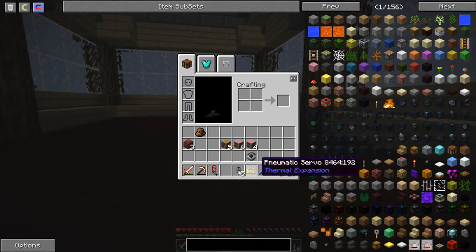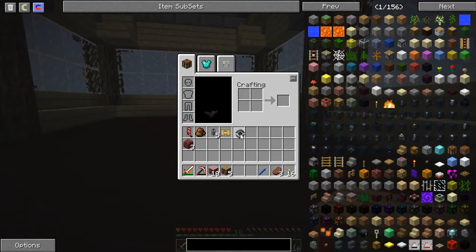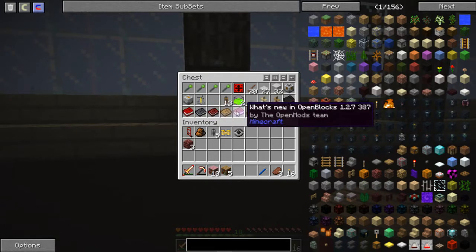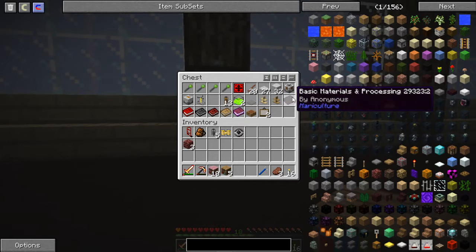So now we got bookshelves. I'll put this, this, and this away. I shut off my skeleton spawner. I got a whole bunch of bows, some random armor pieces. I got a nice piece of gold armor with some nice enchants that I wouldn't mind using this auto disenchanter on.